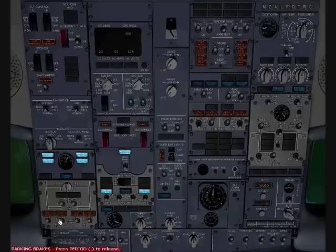Fuel pumps must be all on. So APU — can we start now? We have to wait until APU gen is okay. You can see it's rising. It will stop and then it drops, and then we can start the APU generator.